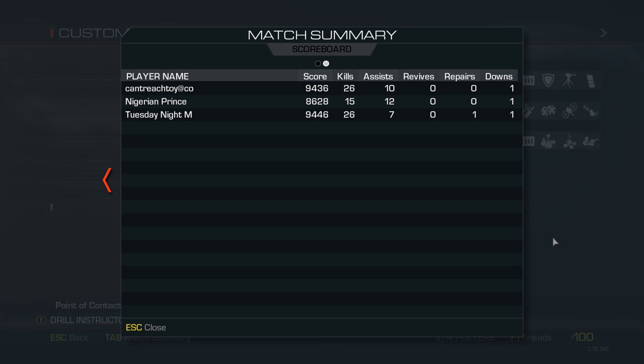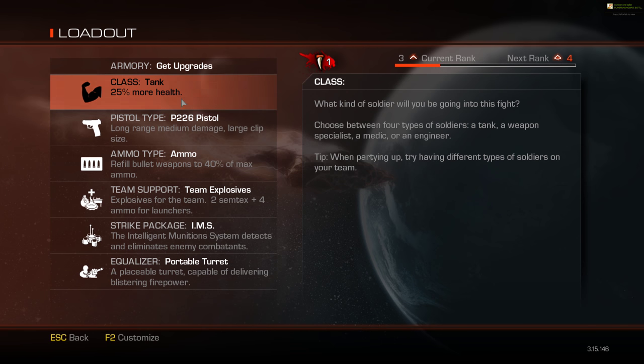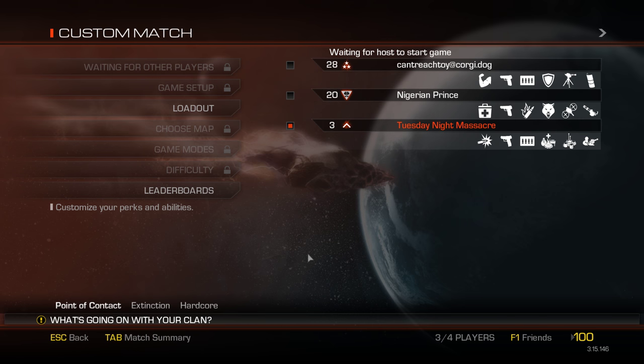If you get the challenge that says don't take damage in the beginning, just run to the back of the map — that's really easier. Just put distance between you and them. I'll try going back to Weapons Specialist. You ready? I'm ready.